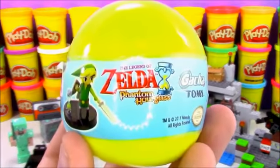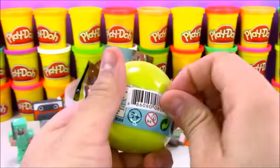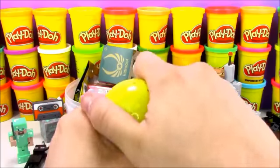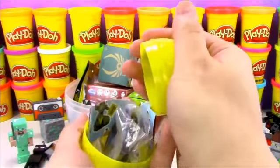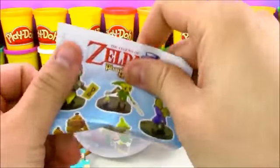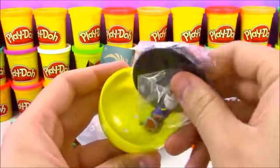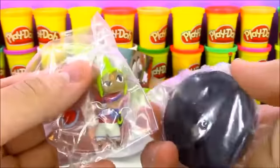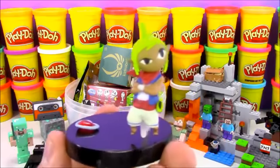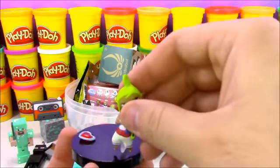Next we have a little blind surprise toy — this is Zelda Phantom Hourglass. This is a couple of little Zelda toys inside this little capsule. I really like Zelda — I used to play all the video games. They've made one almost every year now. It looks like with this toy set there are five to collect, including Link and a couple of other characters. We didn't get Link today — we got Tetra! Tetra comes with a little display stand and a little accessory, a heart. She has a sword and she's in a pretty cool pose.